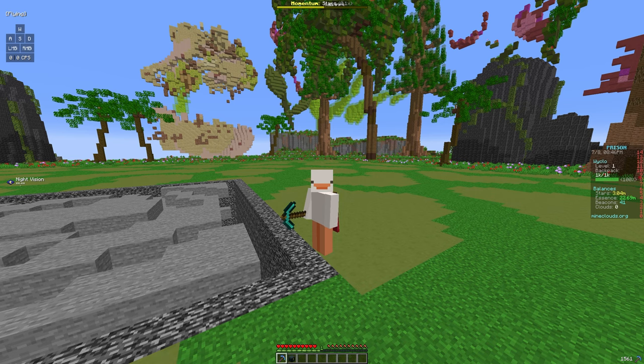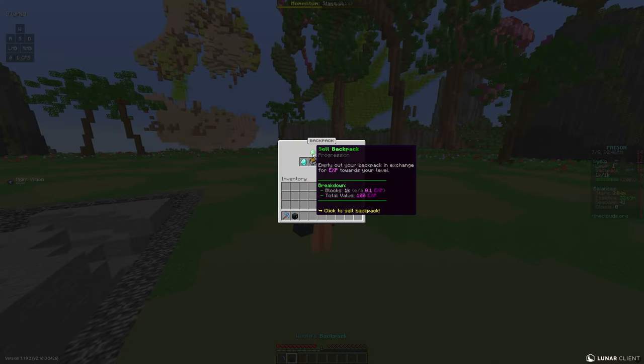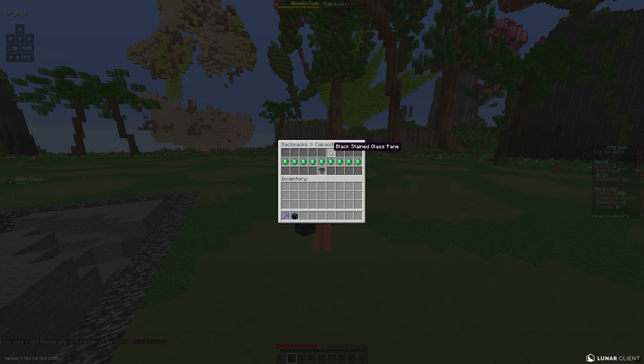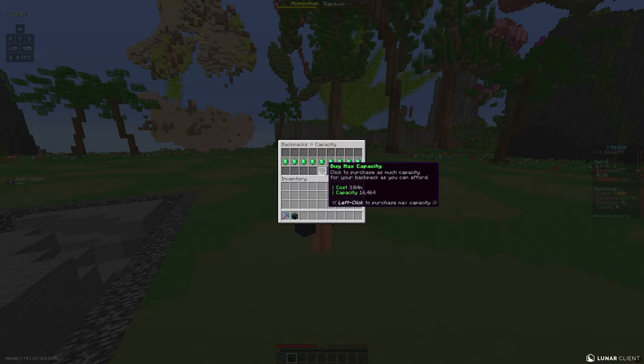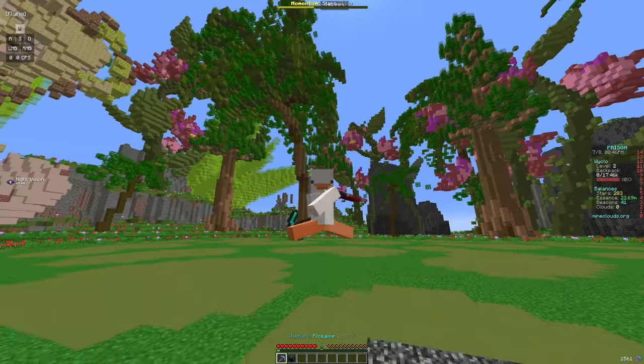When you start off, your backpack will only have a 1,000 capacity. The mine's currently full so let's sell it — you just sell blocks. Let's go ahead and increase the capacity. We have 3 million stars to spend, and it'll increase from 1,000 to 16,000, which is pretty good. Now we can mine 17.4k blocks without filling up.